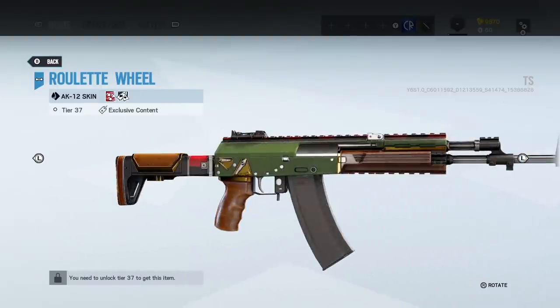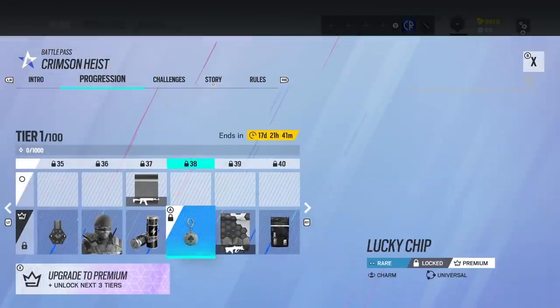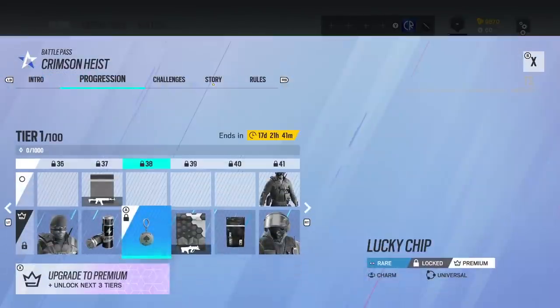Roulette wheel color scheme on this — that's kind of cool. We've got another charm — No Need for Luck. Anything on the back of it? Nah, just blank.